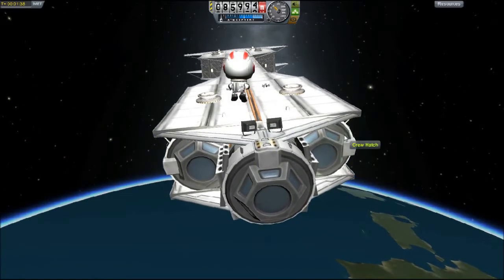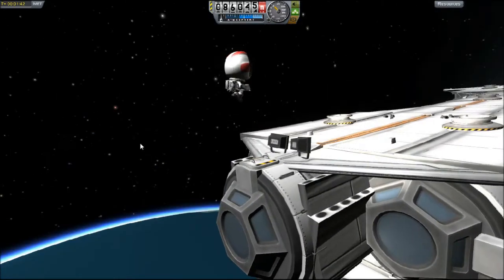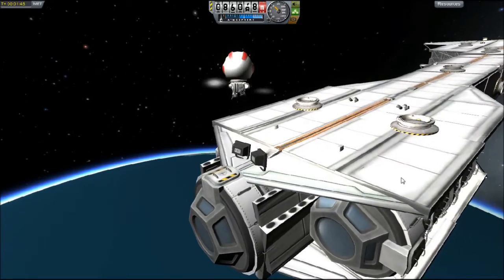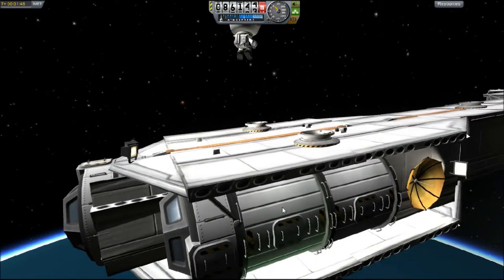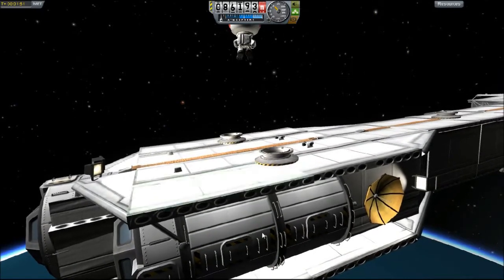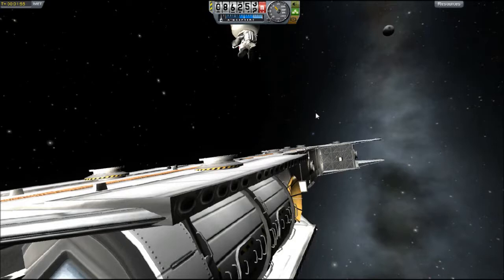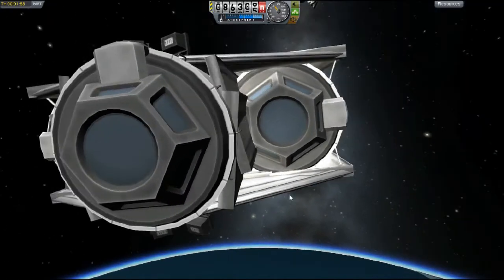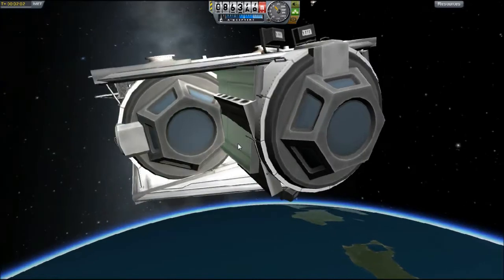Sorry about the lagginess of this video — I do only have a laptop, and this ship is rather big, it's about 320 parts. It's got a crew capacity of 19. It's got these little hitchhiker storage containers on the side — two on this side, two on the other side, making for eight, totaling 16, 17, 18, 19. These ones on the side aren't really meant for crew controlling the ship; they're more like observation platforms for kerbals just chilling out in the hitchhiker containers.